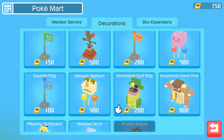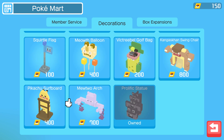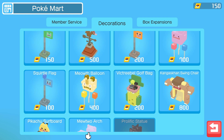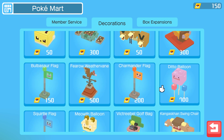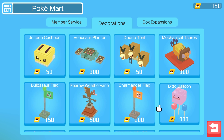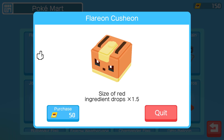Look at this, dude - it's a golf bag. We can buy another one. Mewtwo Ark? No way, dude. Squirtle Flag. Kangaskhan Swing Chair - I want these. Ditto Balloon. This is so cool. There's a Flareon Cushion and a Vaporeon and Jolteon one. Trozo Torch? How about we buy ourselves a Flareon Cushion?